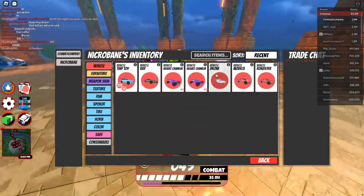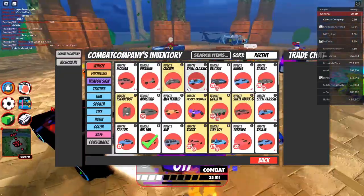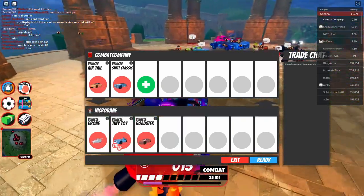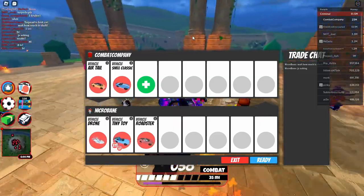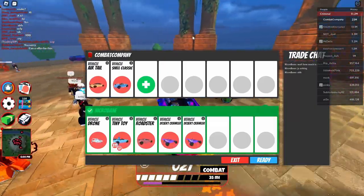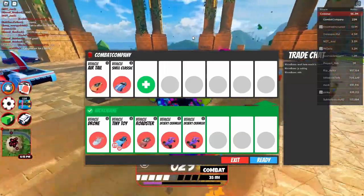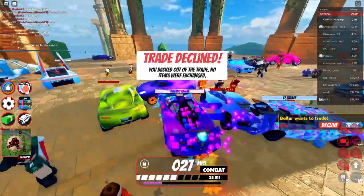Let's trade with this player — they have a reasonable inventory. I'm looking for about a drone and maybe a tiny toy. Look at that, I'm pretty dead on when it comes to trading. They throw in a roadster, which means I do have to add my shell classic, but that's a really good trade. You're getting a drone — a great flying vehicle — the tiny toy, the shell classic, the roadster, and he even threw in two desert crawlers. Huge overpay for the air tail.